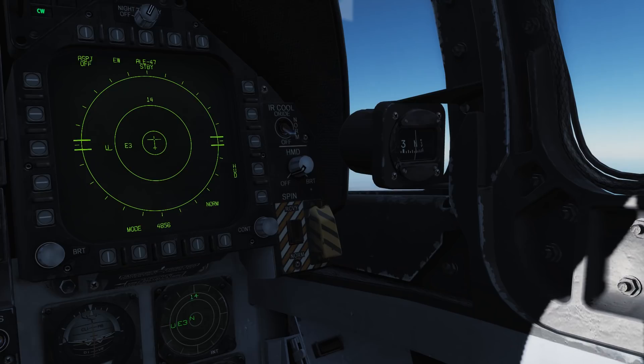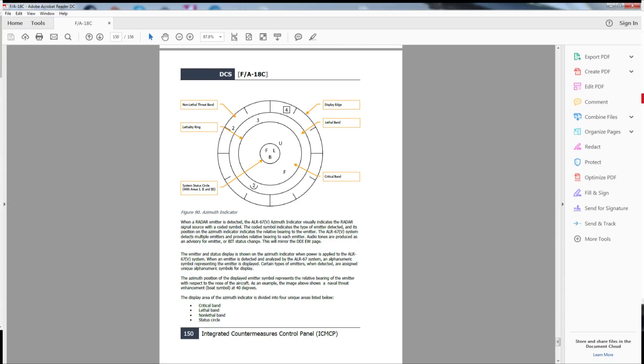However, a lot of people, including those who claim to be pilots and have operated the ALR-67, have been stating that it's incorrect and that it should follow the more traditional logic where higher threat goes inwards toward the centre of the display. The official DCS F/A-18C Hornet manual also shows threats getting more dangerous the closer they are to the centre of the display.